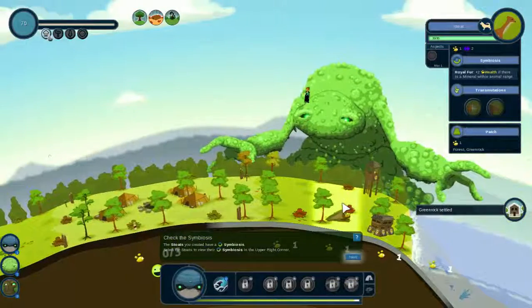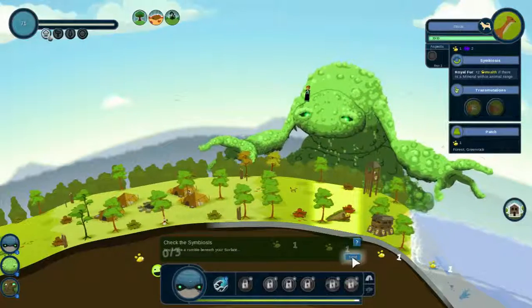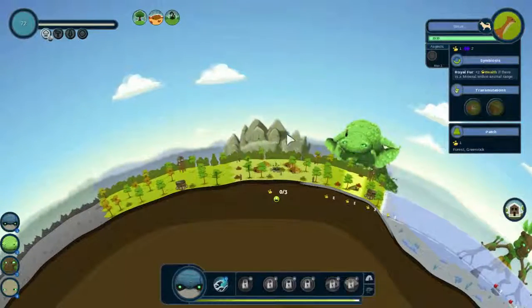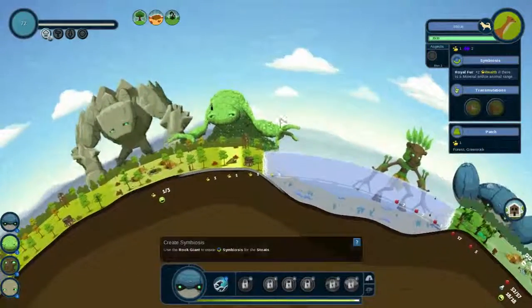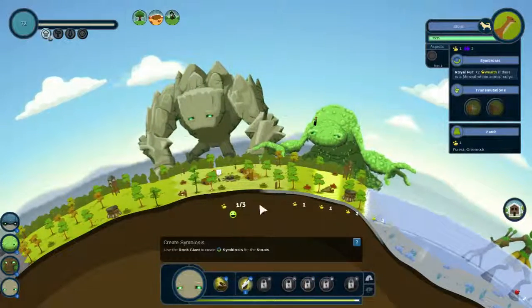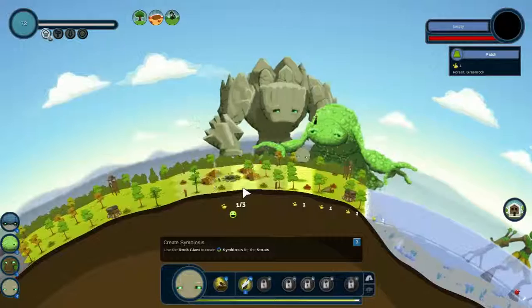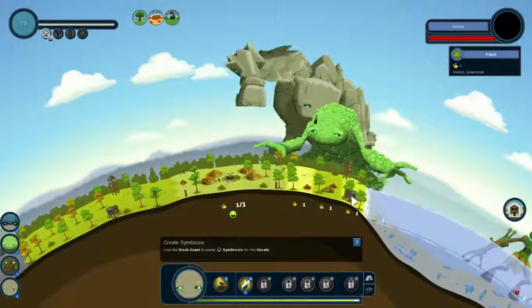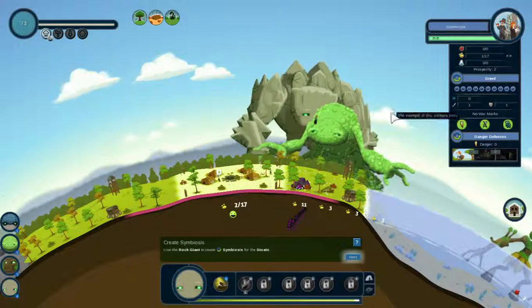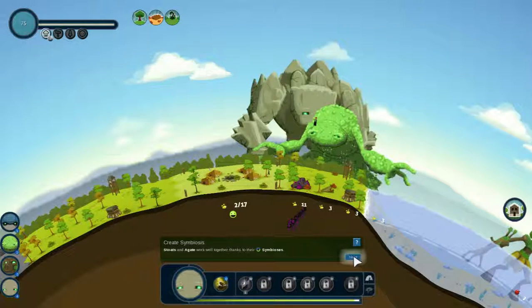Villagers always spawn near habitable areas with plants, animals, or minerals placed nearby. Let's check the symbiosis: plus 2 wealth if there's a mineral within animal range. You sense a rumble beneath the surface — of course it's the rock giant! Now we have all four giants. Use the rock giant to create a symbiosis — we need minerals right here. Sometimes it's also good to place them outside the borders so the villagers only get a partial bonus.